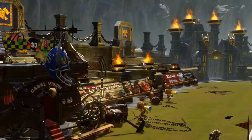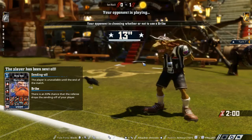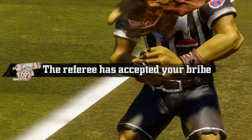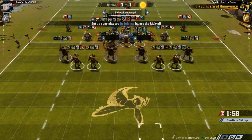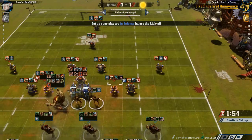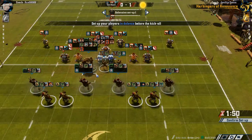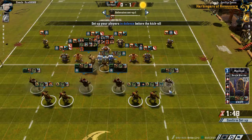He has the option to use the bribe — I think he will. The ref took it — roll a six. And that means the death roller is on for this drive as well, but this is only going to be five turns. Problem is, we're going to have to put something on the line that's a little bit more valuable than our Rotter.